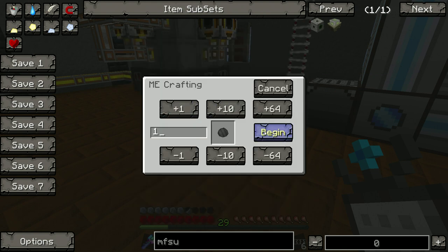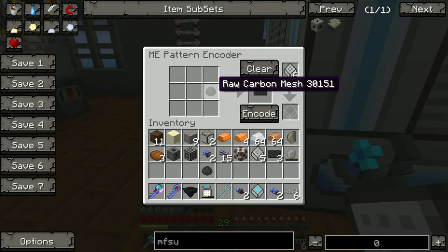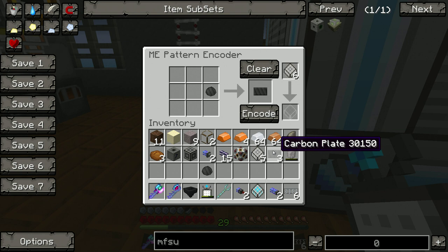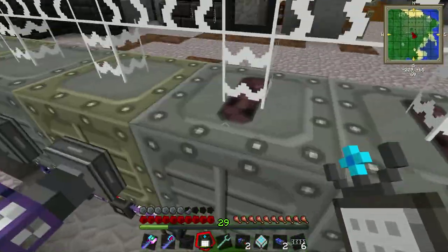Carbon — you need to make one of these. Once you've made one, you'll have that. You need to come over to the recipe and basically make this. I've already done this — you can see down here it's the carbon plate. You put the carbon mesh here, then you put the carbon plate here. You encode, and you'll end up with this little recipe. What that basically says is once you've made X, this is how you make Y.